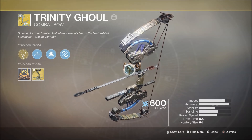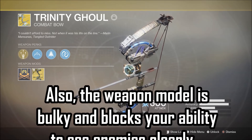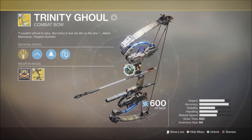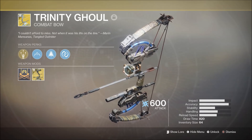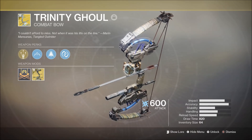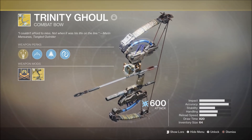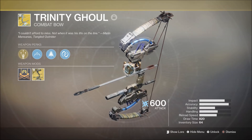So initial thoughts on the Trinity Ghoul - it's pretty fun in PvE. In PvP the draw time is really slow; you're not going to get any one-shot kills with this thing, so you're going to need to hit multiple times or soften them up with something else and then switch to this. Or hope that your teammates have knocked somebody's shields down enough that you can one-shot them and get the chain lightning - which again in PvE works pretty well. I'm glad I got it, it's an exotic I didn't have, it looks pretty cool. So I'm going to jump back into the crucible, mess around with some things, and see what I can do with the Trinity Ghoul.